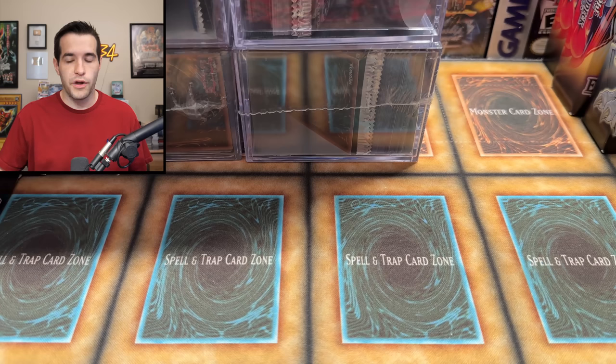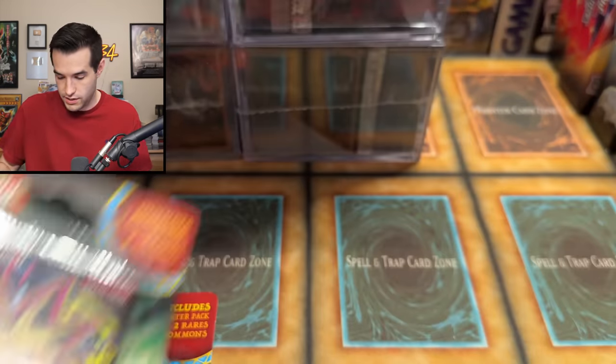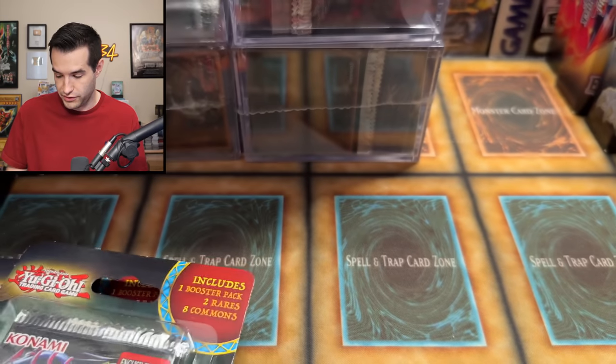We have Ghosts from the Past 2 — six displays of it, which is six-tenths of a case. We've run out of room so you'll just have to believe me on that. We also have a few more legacy packs: Invasion of Chaos — a couple of those, which we didn't have earlier — and then some LOB packs.